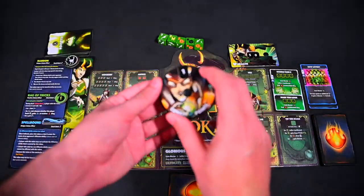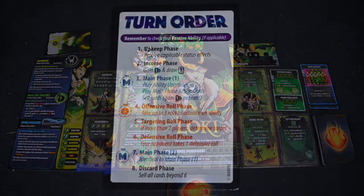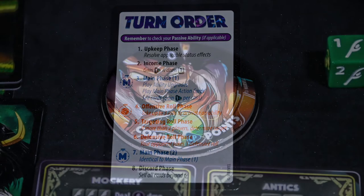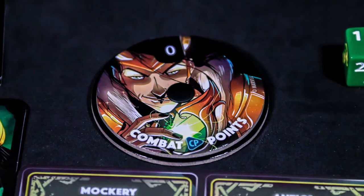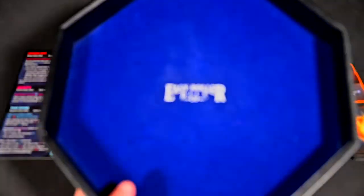You can play any main phase action cards or discard any cards to increase your combat points. Finally, you reach the discard phase, where you must discard until you have a maximum of 6 cards. You can increase your combat points for each card discarded, and then you will pass to your opponent, who goes through the same phases in the same order.